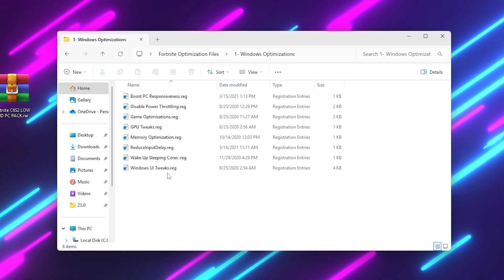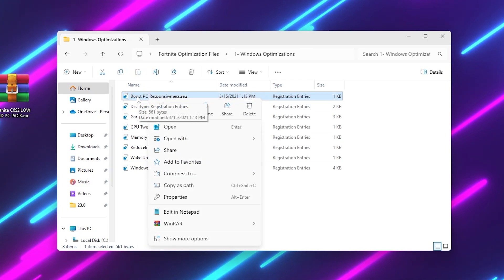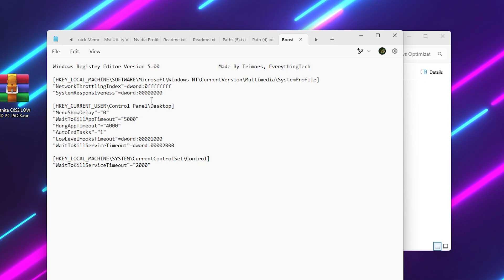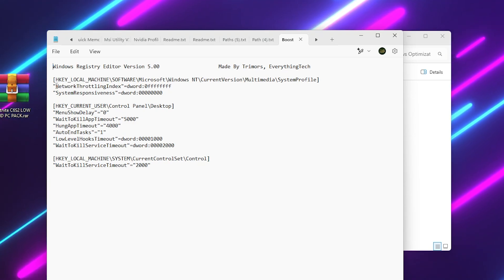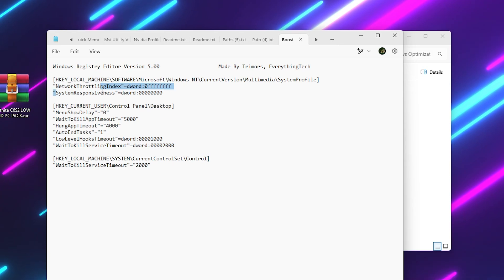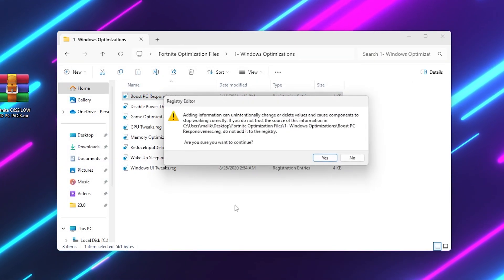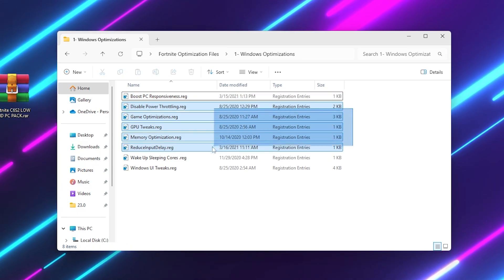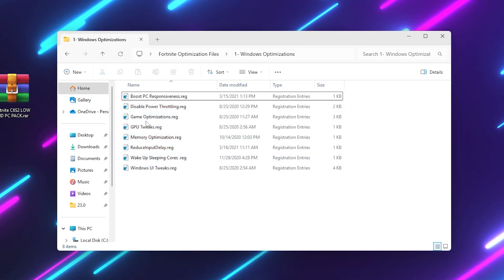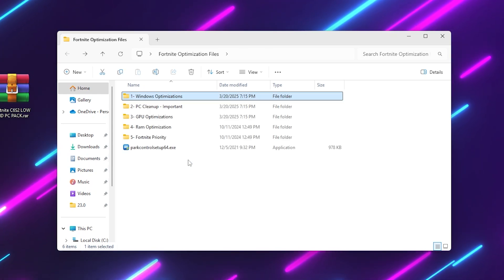If you want to see what the settings will do on your PC, right-click the registry file and select Edit with Notepad. Here you will find the settings that will be applied. For example, this file will disable network throttling and improve Windows responsiveness, making your PC more responsive. To install it, simply double-click the file, hit Yes, Yes again, and click OK. You can do the same for every single file — check it in Notepad first, then install it. I have already installed all these tweaks on my PC and I'm getting insane performance.